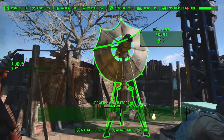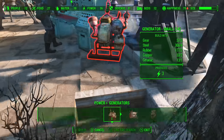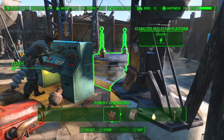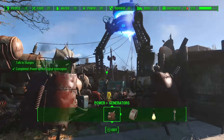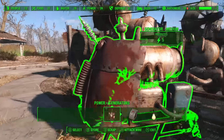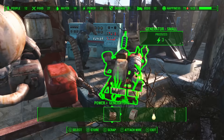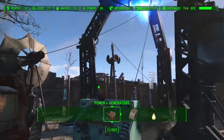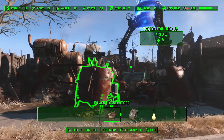Attach that to this and leave one last generator. There you go — that's how you're gonna have to build it. You're gonna need one large generator, three mediums, and one small generator to get this thing running, and that's just without the other parts. Altogether you're gonna need a lot of parts — I'm using over 200 steel.